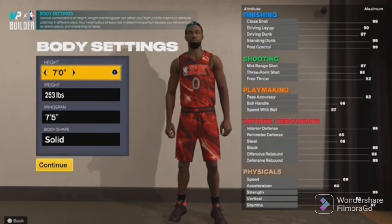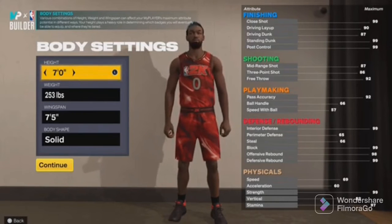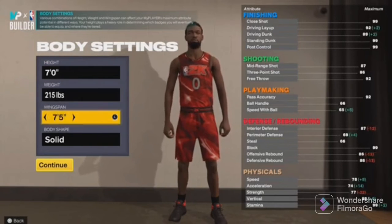Get a different hair style, make them seven feet tall, and take that weight all the way down to 215.